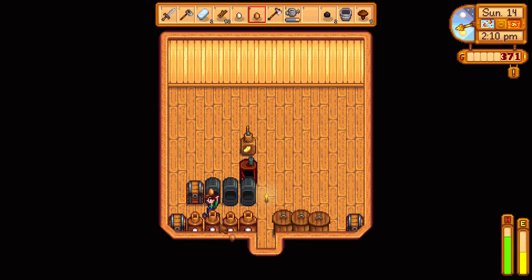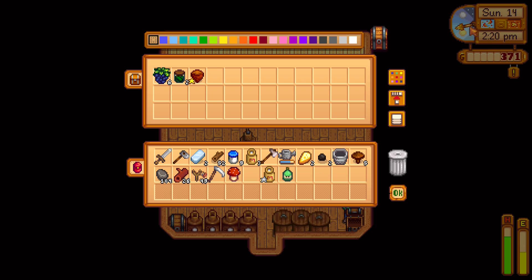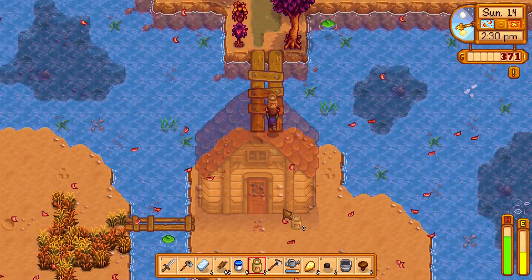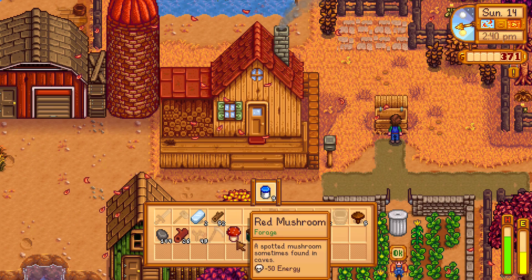For this episode I would like to upgrade our main house - if we upgrade it we should get a kitchen, which means we can actually cook things. That's another skill you can upgrade as well. The upgrade costs 10k gold and 450 wood. Let's try and sell as much as I can tonight. Also the pumpkin event is in two days, so that will be it for today's episode.